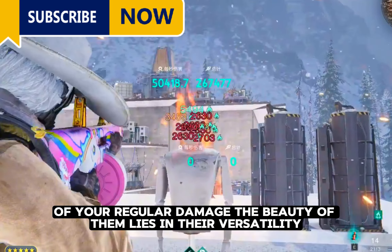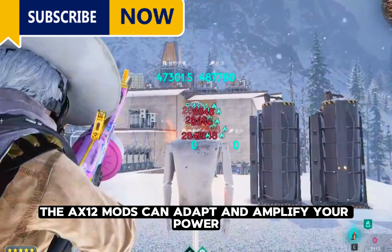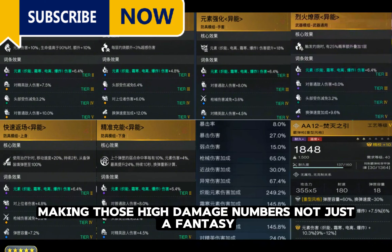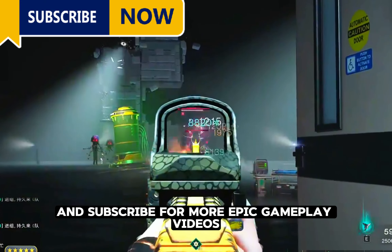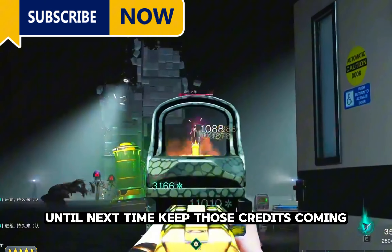The beauty of them lies in their versatility. Whether you're facing hordes of enemies or a single tough boss, the ACS 12 mods can adapt and amplify your power, making those high damage numbers not just a fantasy, but a reality. If you enjoyed this video, don't forget to hit that like button and subscribe for more epic gameplay videos. Until next time, keep those crit hits coming!